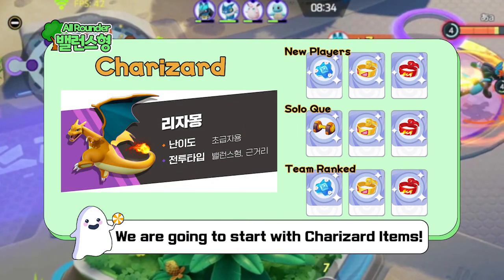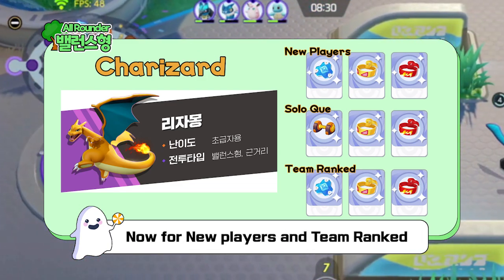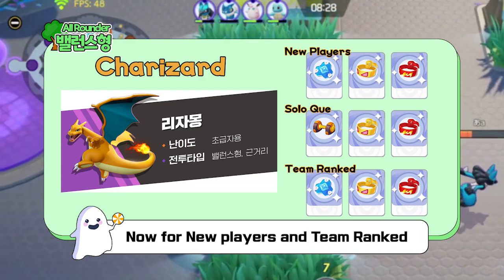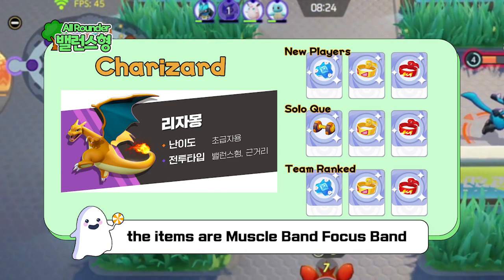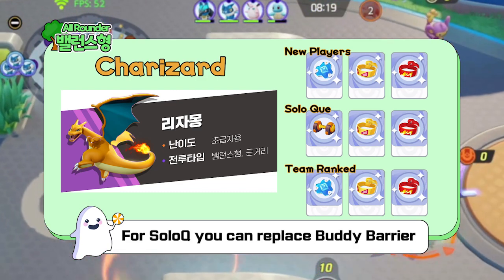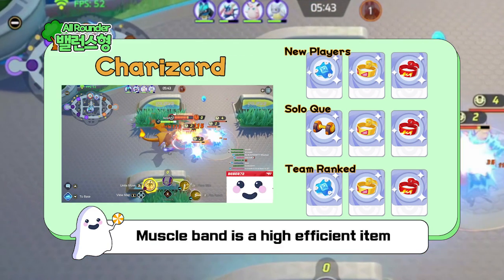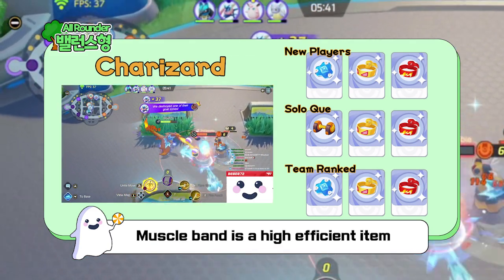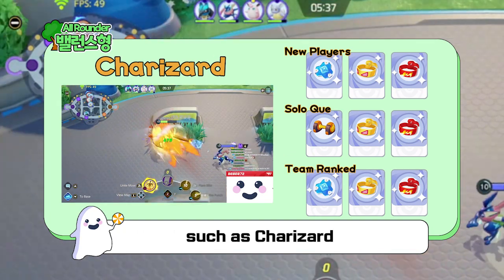We are going to start with Charizard itemizations. For new players and team rank, the items are Muscle Band, Focus Band, and Buddy Barrier. For Solo-Q, you can replace Buddy Barrier with Attack Weight instead. Muscle Band is a very efficient itemization that works well with auto-attack-based carries, such as Charizard.